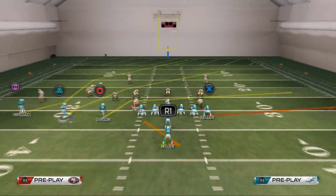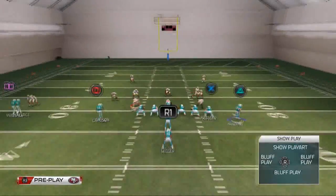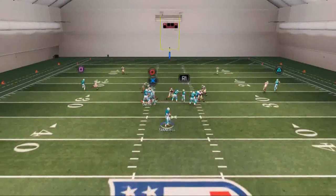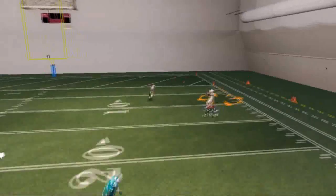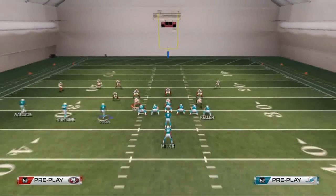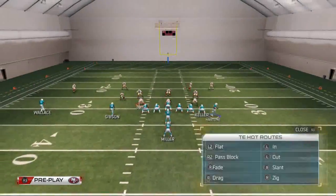Let me show you with Heartline, bringing Heartline across. His route is the same kind of concept, but it's not as clearly opening. What we would do with this is make it like a mesh concept over the middle, and then that would be our first read, with Heartline as just a user catch downfield. That's a quick two things you can check out with this play as far as man goes.